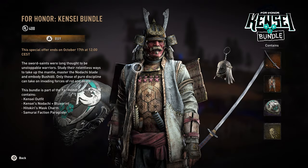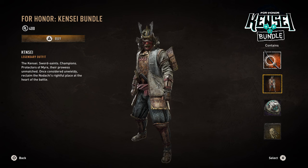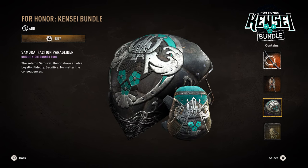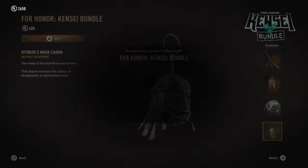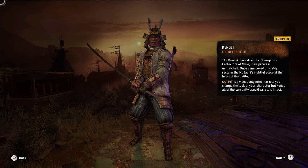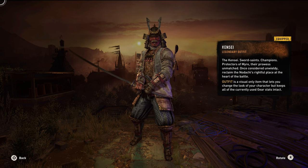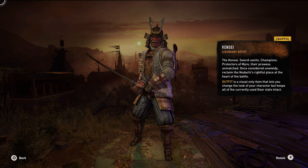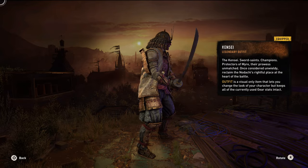Next up we have the Kenshi Bundle. In this bundle you'll get a weapon called Kenshi's Nodachi, a Kenshi Outfit, the Samurai Faction Paraglider, and Hetokori's Mask. The outfit looks — I'll be honest — kind of bland and gray. The colors aren't very vibrant and it just looks dark and depressing. It's a nice design, but I'm just not really a fan of the color.